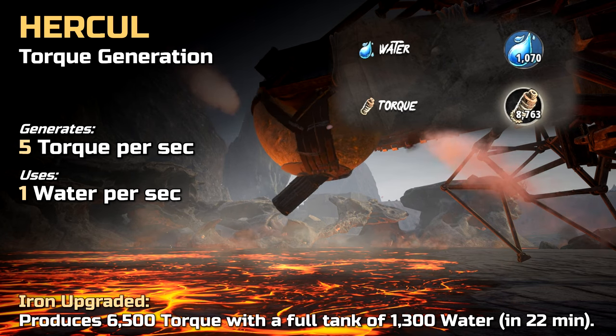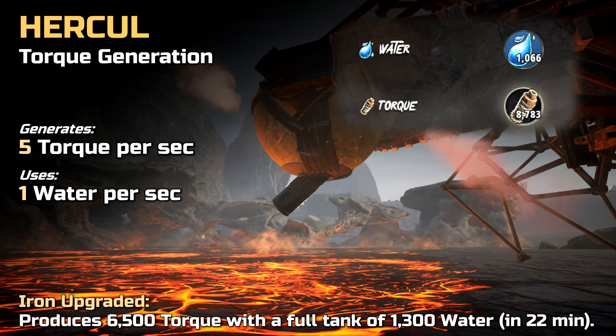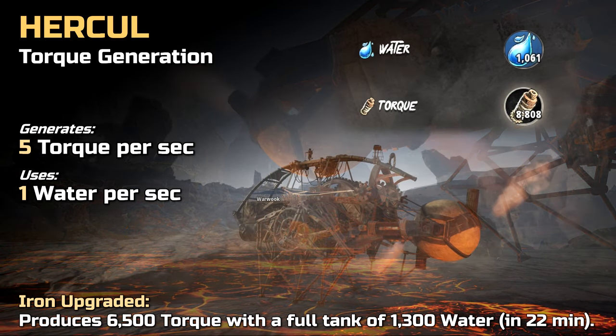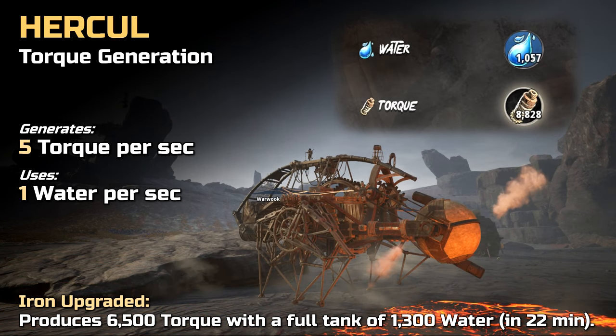Based on our tests, the Hercule generates 5 torque per second and uses 1 water per second. So an iron upgraded walker will generate 6,500 torque with a full tank of 1,300 water, and that takes about 22 minutes.